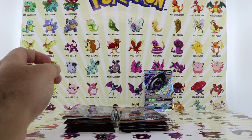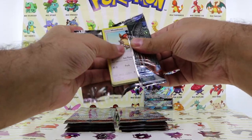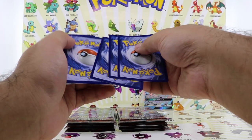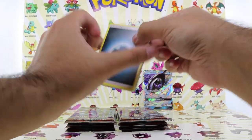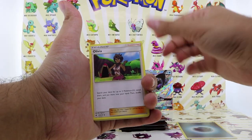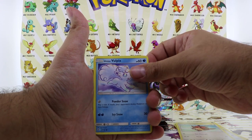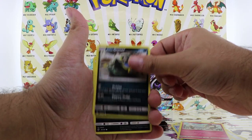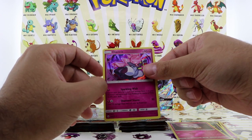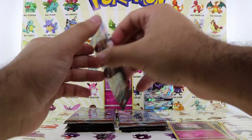Pack number three. Code card. Hopefully we pull the Charizard in this pack. Let me know guys — what are the better chances to open up the hyper rare Charizard: buying booster pack boxes or loose packs? We got Hoodoom, Alolan Vulpix, Ralts, Alolan Grimer, Sneasel, Morelull reverse holo, and the final card is a DNC holographic card. Not bad — two rares in a row.